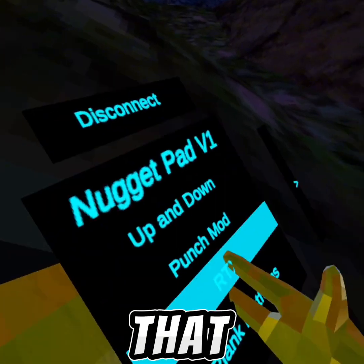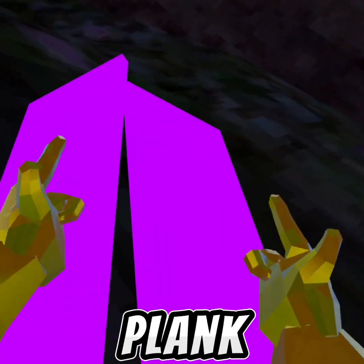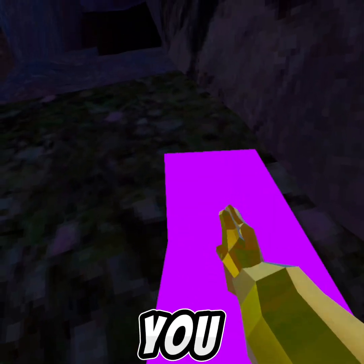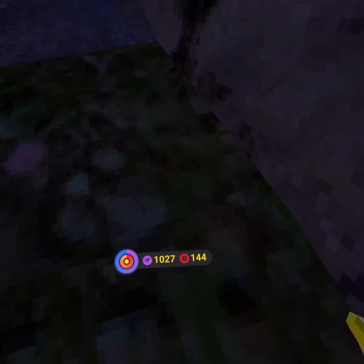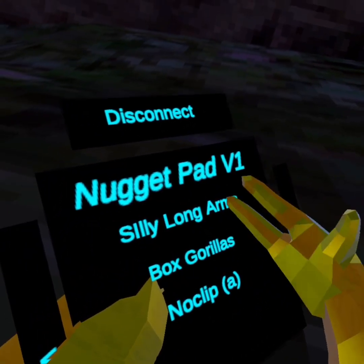Tiny speed boost. Up and down — you probably know what that is. RTX — ugly. Punch mod — I don't have any friends so I can't do that. Plank platforms — very big platforms, so if you want to you can just go like this. That type of stuff.